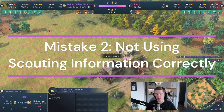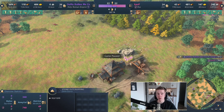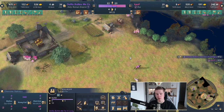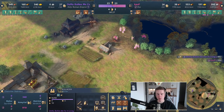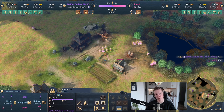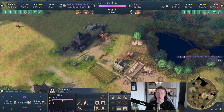The second most common mistake people make in the Dark Age is not using scouting information correctly — that means adapting your strategy to what your opponent is doing. Here we see our opponent is going to go for a second town center. The reason we can see that is he has villagers on stone and a lot of villagers on wood. We have one scout that's able to tell all that information, and all we're looking for now is where the second TC will be placed — is it placed out on the map more aggressively, trying to acquire food sources, or is it more defensive?